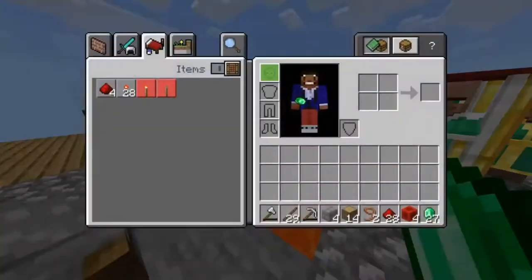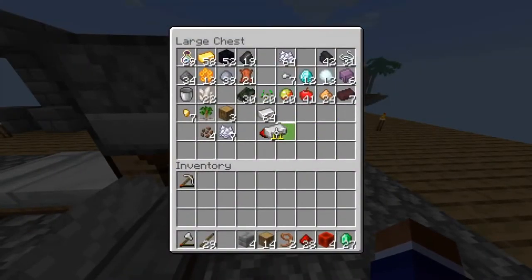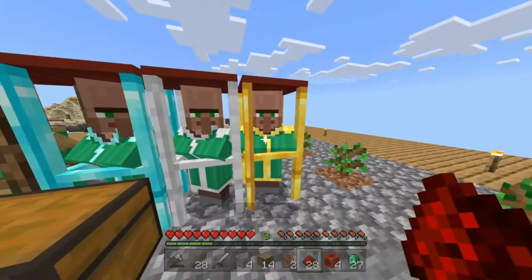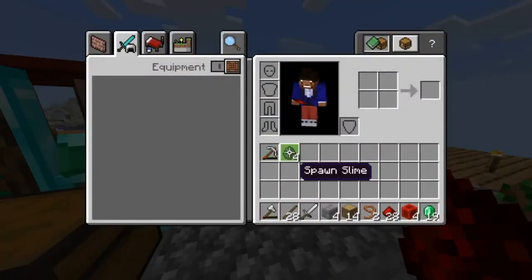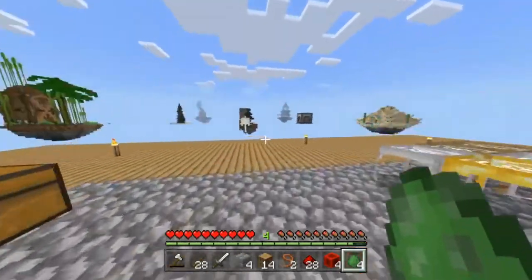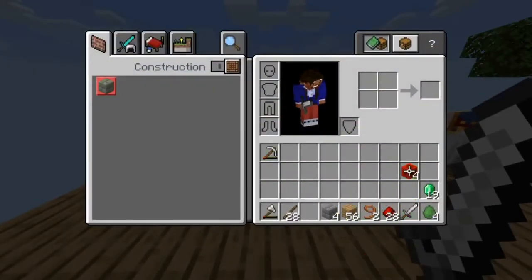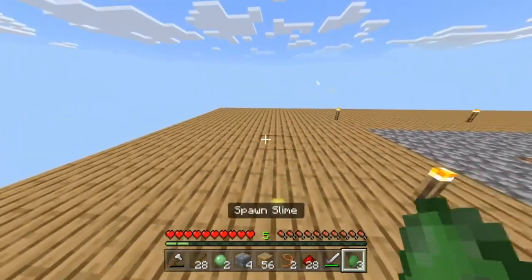I need to spawn a few slimes and attack them. Hopefully it doesn't take too long. I just need — I can't believe I lost my sword. Let me head over here. Let's grab these: one, two, three, four. About four of them. I don't think I need that many slime balls and it's not that hard to make pistons. It depends on how big they are.